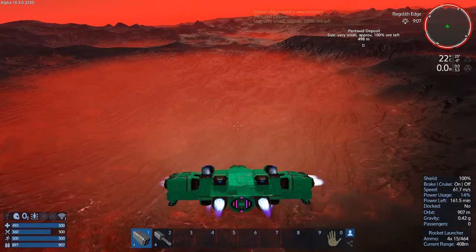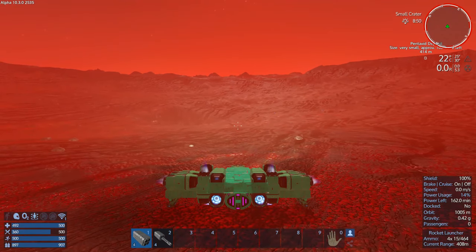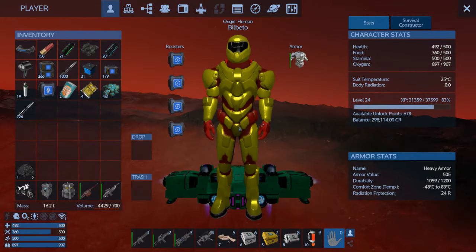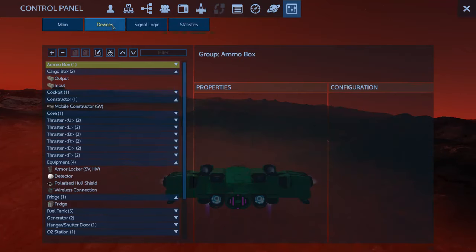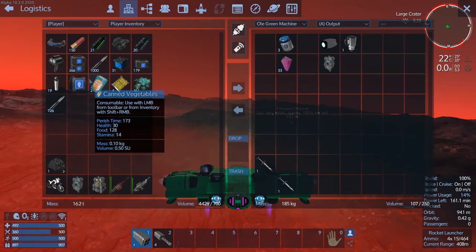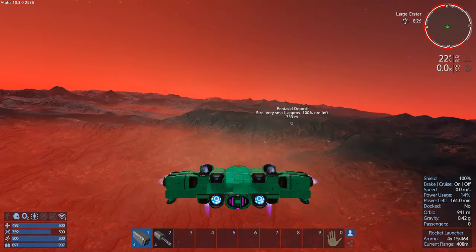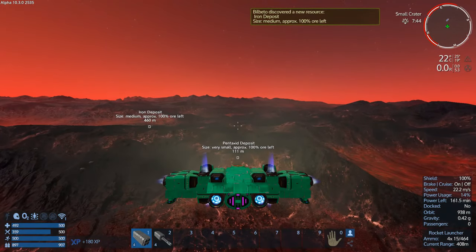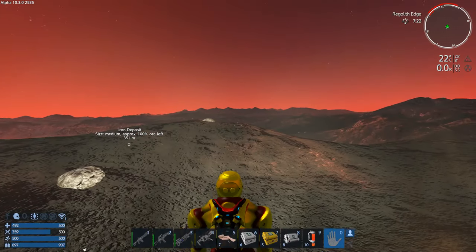I'll just land in this crater. Temperature is 30 — not bad, can live with that. Now how much Pentaxid have I got? That's 75. And what am I carrying? 33 and 22. So I've got a bit of Pentaxid, but I'm going to get through quite a lot just trundling around. And it doesn't take long to mine out a small Pentaxid deposit, so let's just do that.